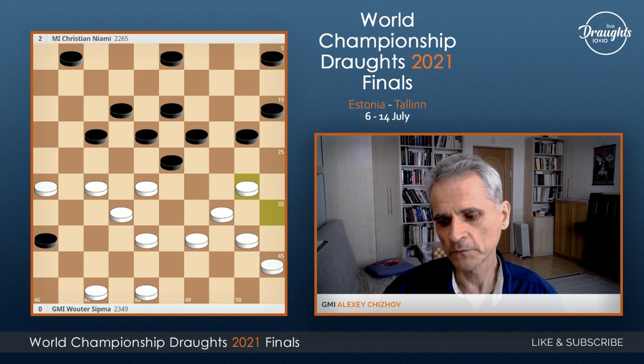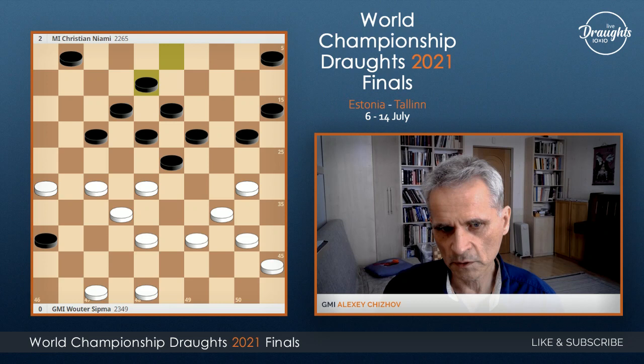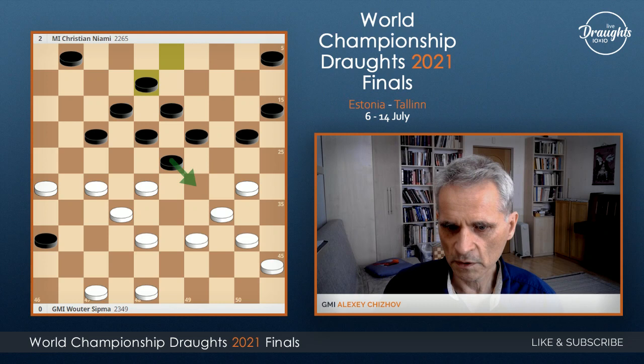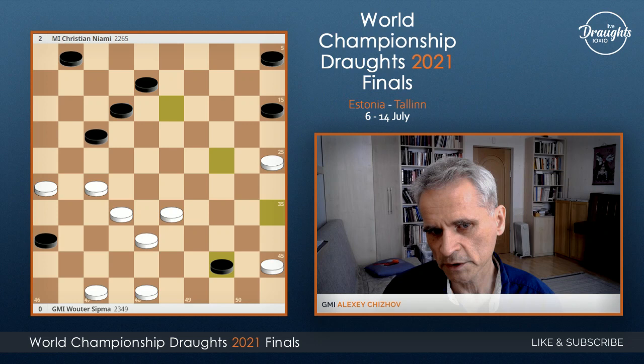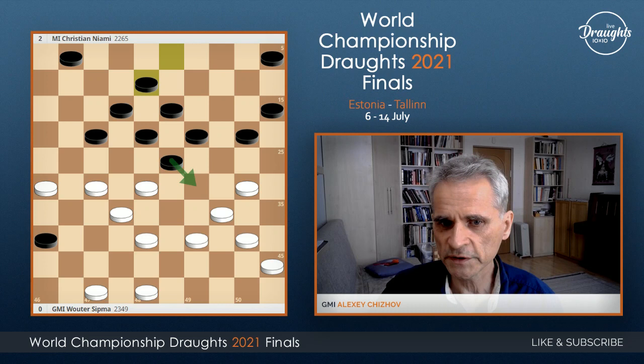3-8, 3-8, in the right order. Black actually create a combination now — this idea. It's visible after 39-33. Black — and maybe it was planned by Wouter — play this. But here there is a combination, and at the last moment maybe he saw it. I don't know what happens here. The position is still a little bit better for white, but not winning anymore.